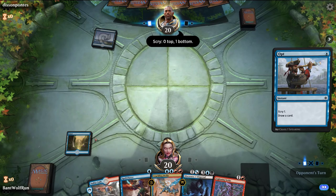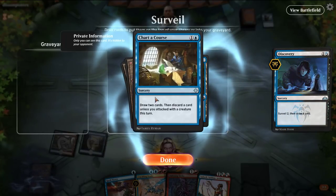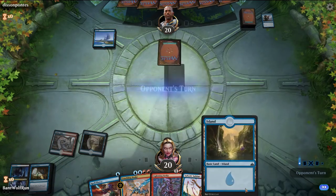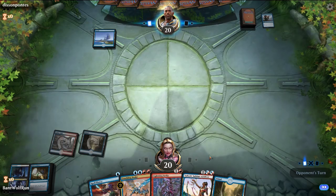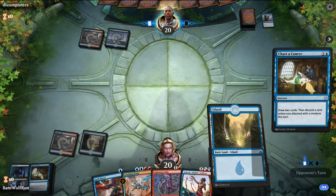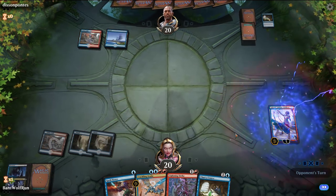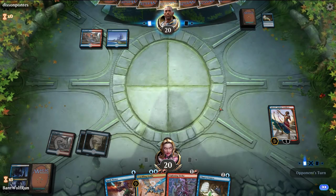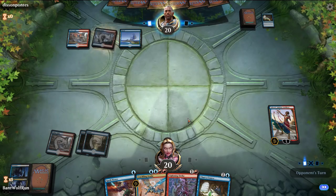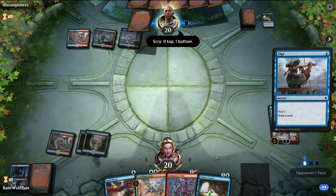Could be mono-blue. We definitely want to find the land and have a card draw spell afterwards. Our opponent is on Drakes as well. Our Saheeli should be good here — opponent opts, they didn't have a Drake, they could have started threatening, but this gives us a couple turns to set up.